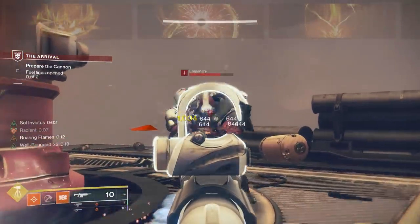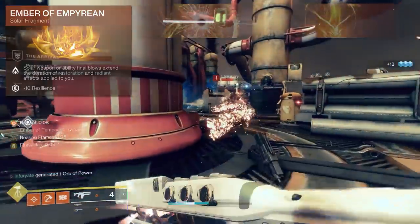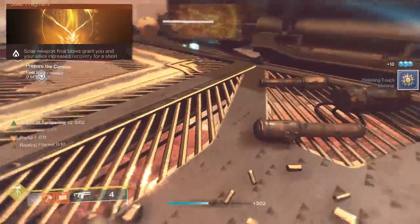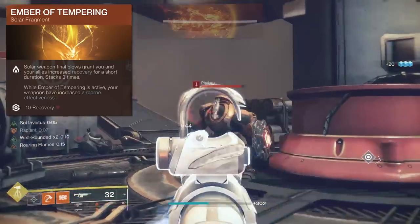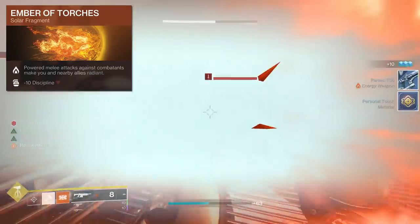For our fragments, we chose Ember of Empyrean, where Solar Weapon or Ability Final Blows extend the duration of Restoration and Radiant effects on you. We also have Ember of Solace, which states that Radiant and Restoration effects applied to you have increased duration. Ember of Tempering, which states that Solar Weapon Final Blows grant you and your allies increased recovery for a short duration, stacking up to three times. And Ember of Torches, where power melee attacks against combatants make you and nearby allies Radiant.